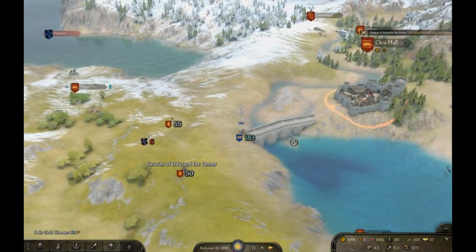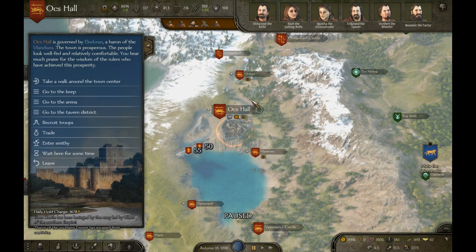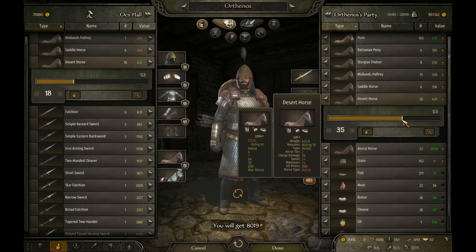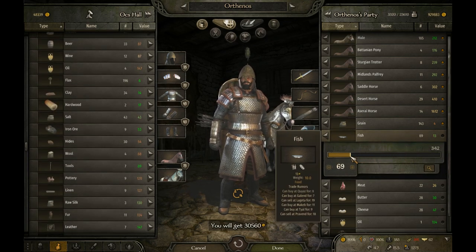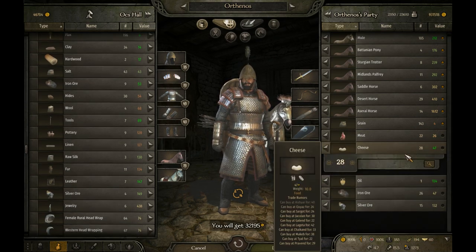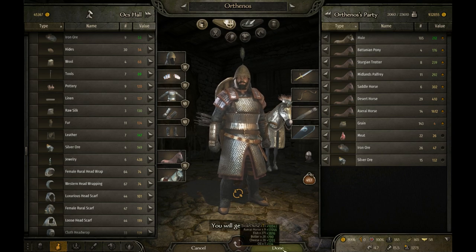There are other ways — I could stop at every single village and buy low then sell high — but I also want to have fun playing a game. I already stay enough hours working for real during my life. Let's sell all our fish, all our butter, all our cheese, and this single item of oil. That's 33k.